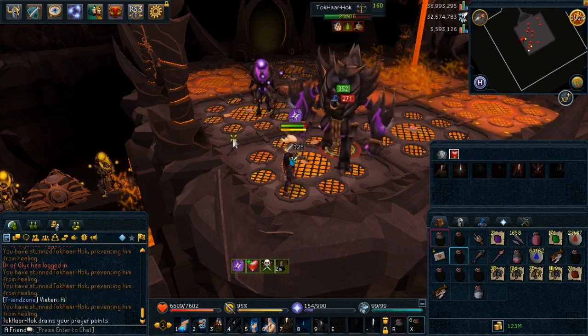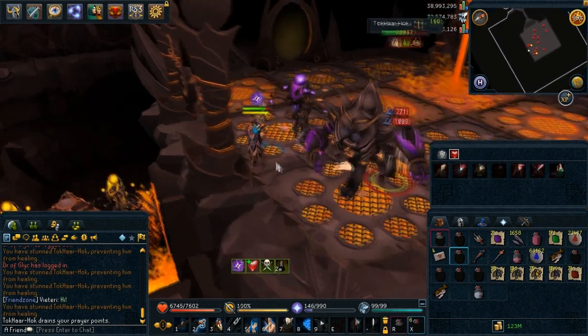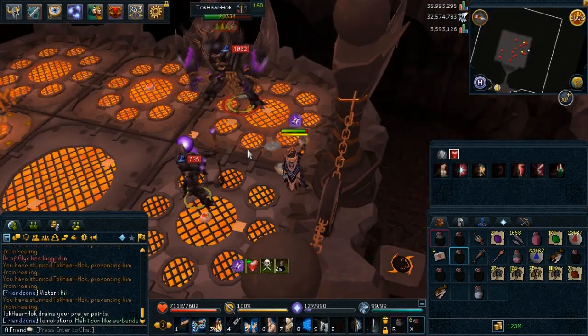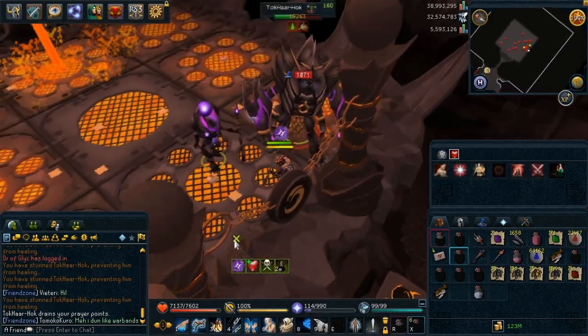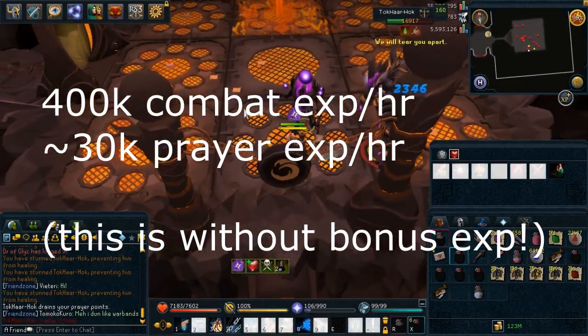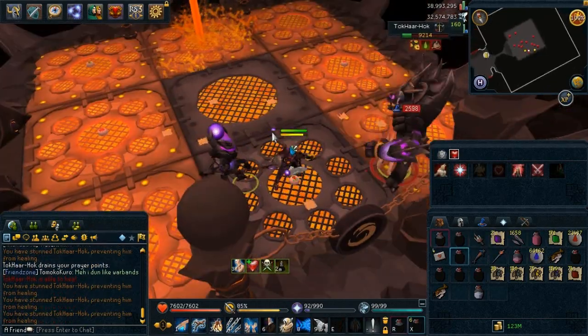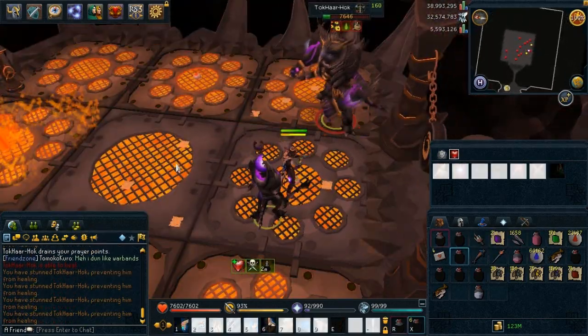This minigame is designed for the combat experience and not the drops themselves. Experience is actually really good — it's around 400,000 experience an hour. That also includes prayer and HP and everything, not just one specific skill.